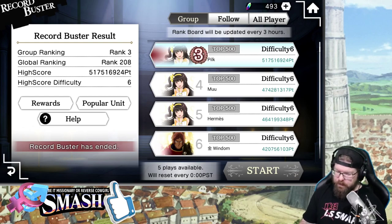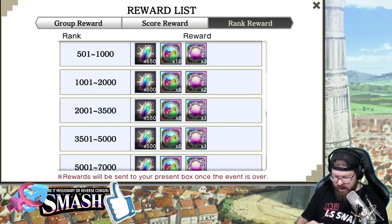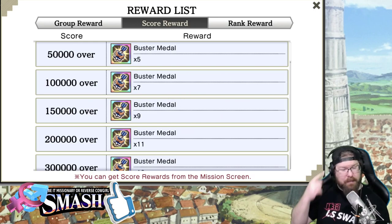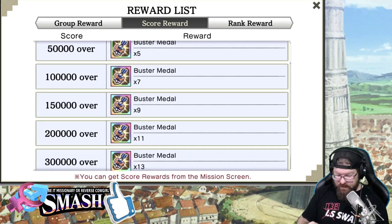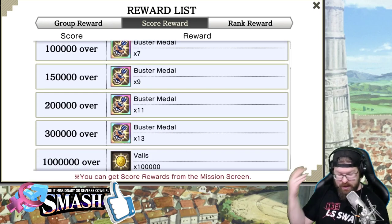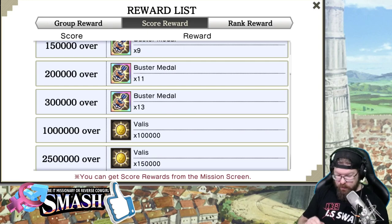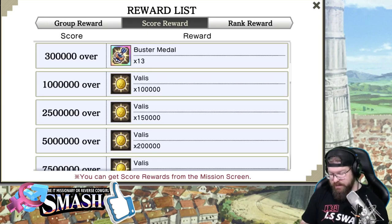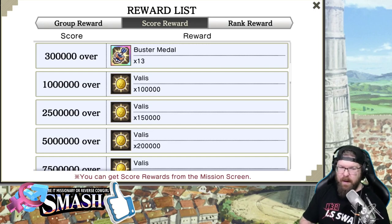Generally speaking, it makes the most sense. So if we go into Rewards and you go into Score Rewards — Rank Rewards is where you get your iris — Score Rewards give you Buster Metals. You get 5 for 50,000 damage, 7 for 100,000 damage, that's 12. 9 more at 150k, that's 21, and 11 at the next tier would be 32, and so on. Buster Metals go all the way through 300,000 damage. So all you gotta do is produce 300,000 damage. And if you're not producing damage in the millions, you're doing Record Buster wrong. Period. Even with base level 60 units, you should have absolutely no problem acquiring all these.